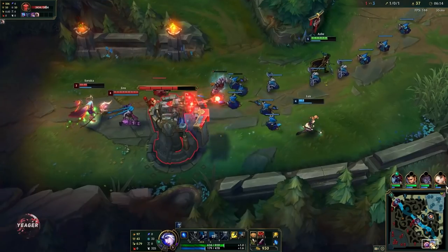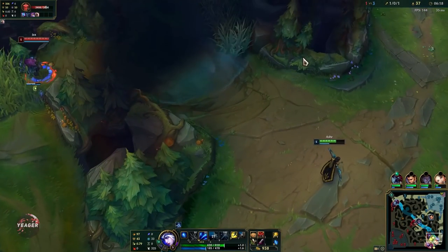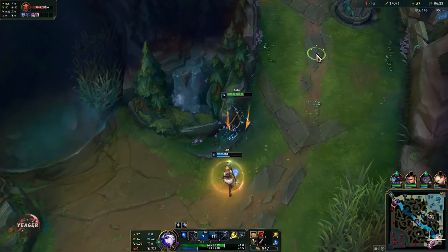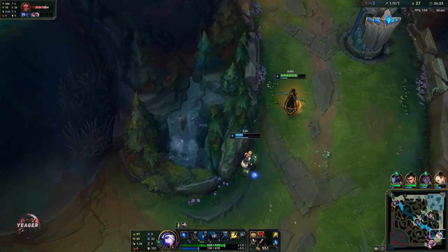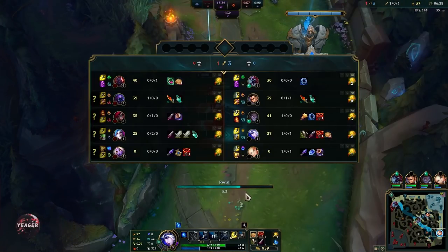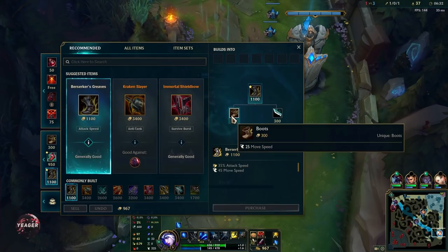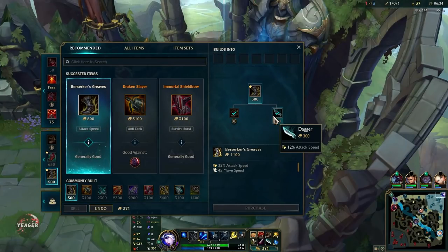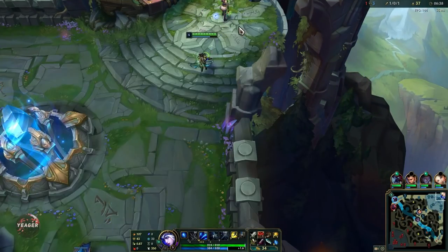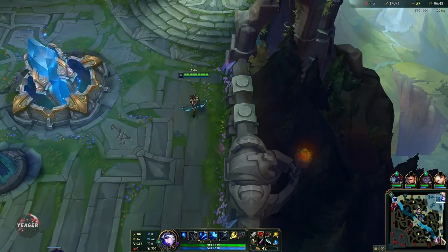We spotted Jax top side so we needed to back off — and this is how you want to use that E. We could have potentially died if I had not used that E. You really want to make sure that you use this ability not on cooldown, but when you suspect that the enemy jungler might be nearby or you want to protect your allies. Pop that E to show them where the enemy jungler is so they can back off in time.